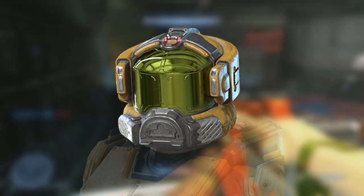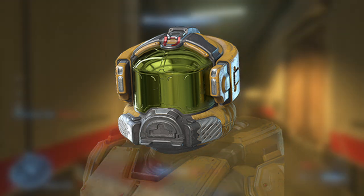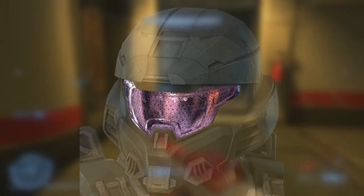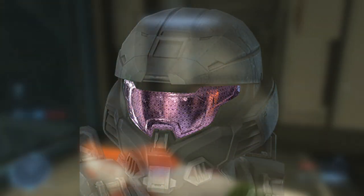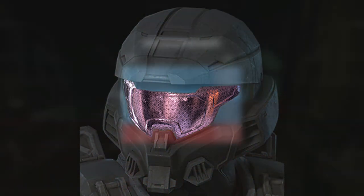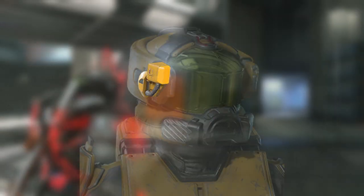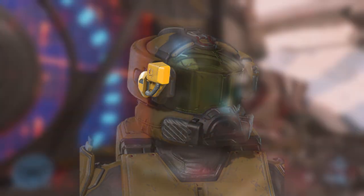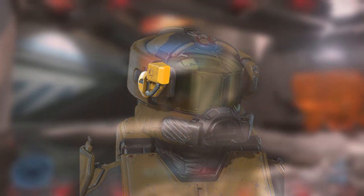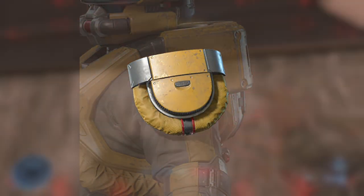Tier 5 earns you the Ogun Helmet, and this definitely looks like a Spartan with a receding hairline. Tier 6 grants you the Mouth Gleam Visor — there is a large chance I have pronounced that wrong. But this is another pinkish purplish visor, which is very weird considering it's very similar to the one that you get in the Hazmat event, other than the fact that the pattern is quite different. Tier 7 you get the Lumen Pro Light Helmet Attachment, which I do prefer more than the current one in the Hazmat event.